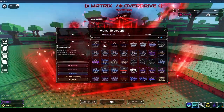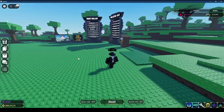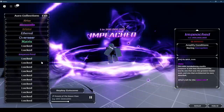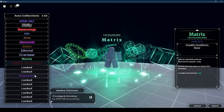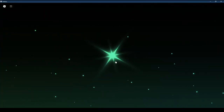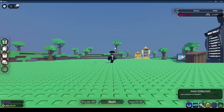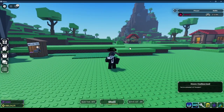My dream aura was actually Matrix Overdrive, which is crazy that I got it. When I first got it, I thought I just got Matrix because the cutscene is so similar, and then it starts glitching. I didn't realize I got Overdrive and I crapped my pants. Insane cutscene. But yeah, if you guys enjoyed this video, please make sure to like and subscribe. I'll see you guys in the next video. Peace.